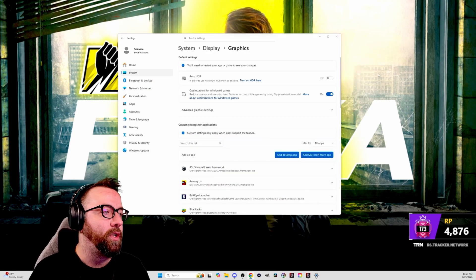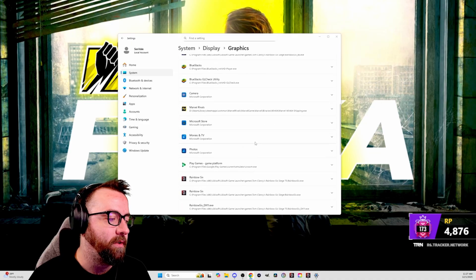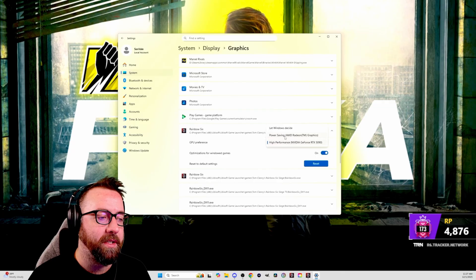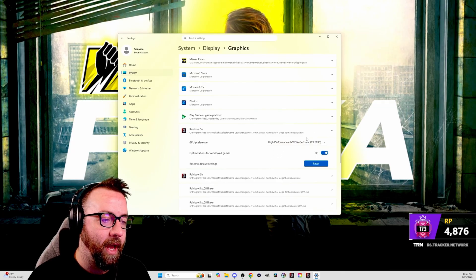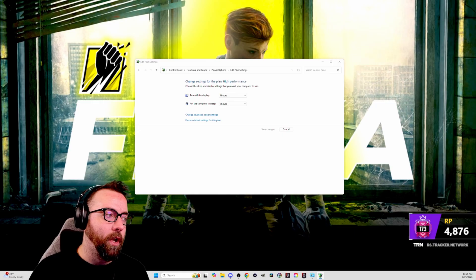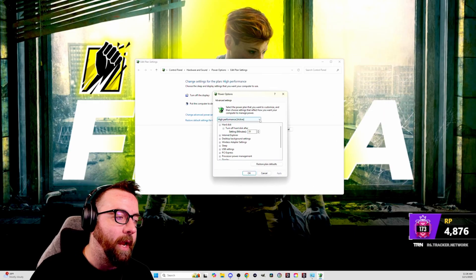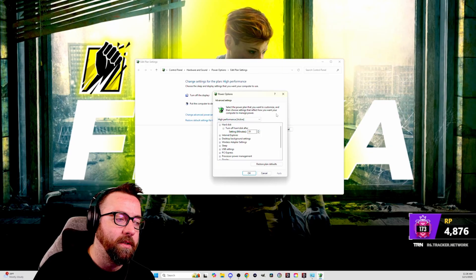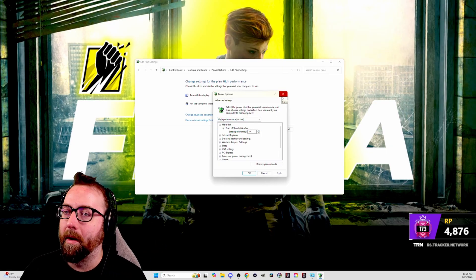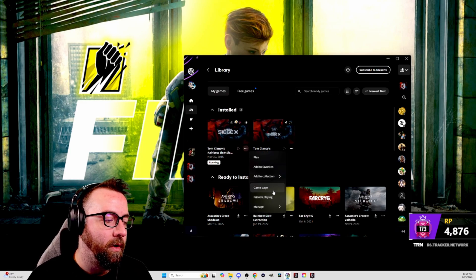Next, go into System > Display > Graphics, scroll down to Rainbow Six Siege, and make sure it is set to High Performance. Don't let Windows choose power saving. Then go into your Power Plan, click Advanced Power Settings, and make sure you have it set to High Performance. It'll use more power, but you'll get more performance out of your rig.